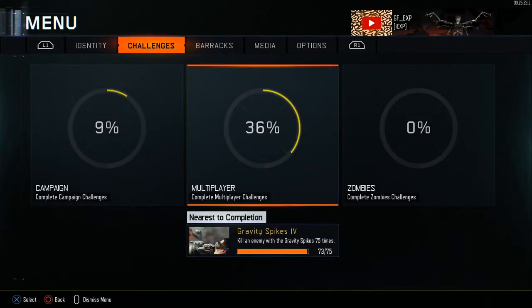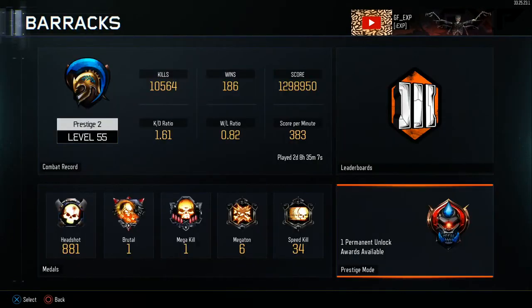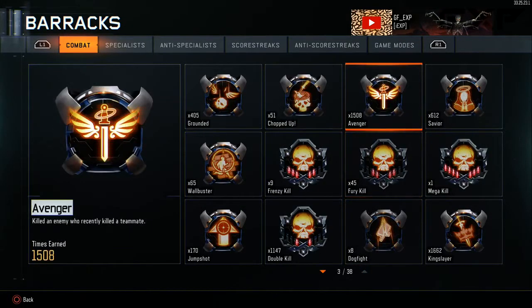Let's hop right into all these stats: 1.61 KD, 0.82 win/loss, 383 score per minute, over 10,000 kills now, and 186 wins.